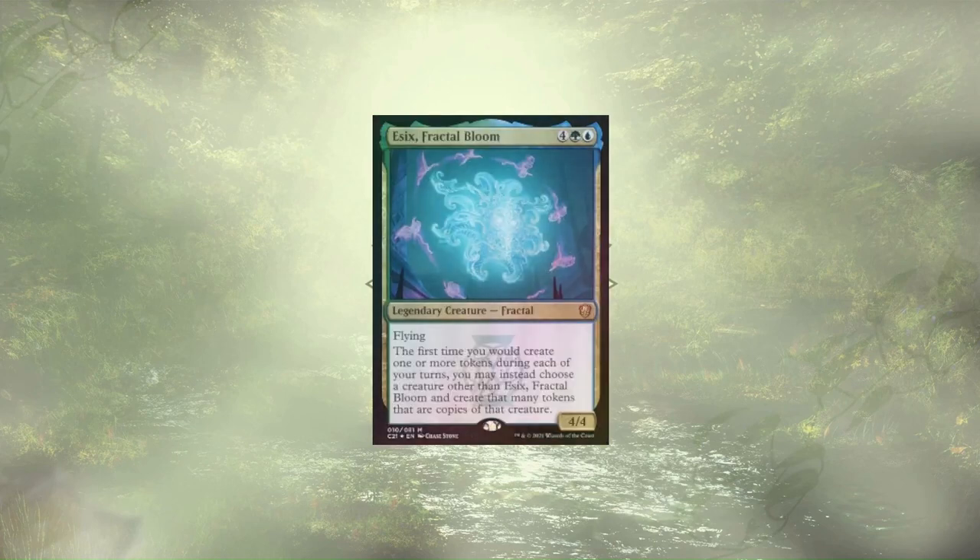Essex Fractal Bloom doesn't create tokens on their own, but they do let us change what kind of tokens we're creating, which could definitely lead to some crazy board states with powerful turns. In fact, I'm not making a Fractal — I'm making a copy of your commander. The flexibility of Essex cannot be understated.